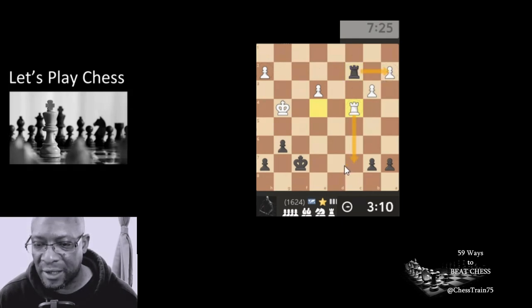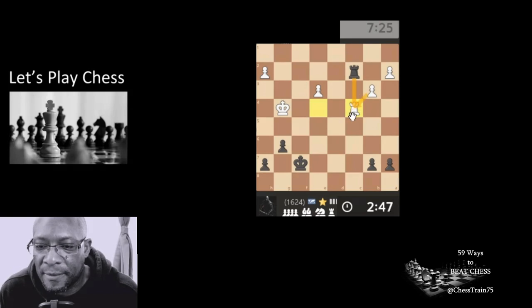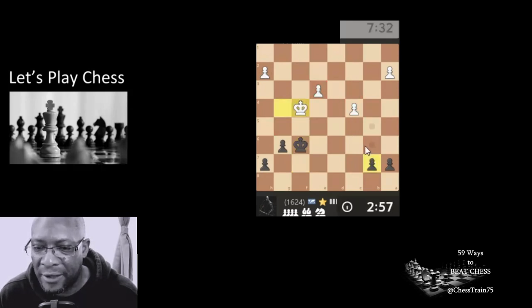So if we take this one, then he comes down, puts a check on our king, we move down, he takes this pawn, we come across and take this pawn. I think for some strange reason we might be able to hold a draw. Just push the king here, trying to stop this action. But my king's going to have to stay there now. Because of these split things, I'm hoping that our passed pawn is going to work. It's moving his king to the other side of the board to get the pawns. Let's push.